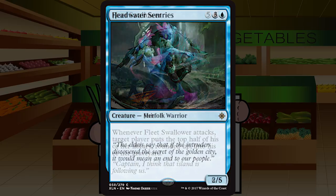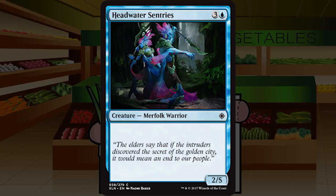Headwater Sentries are three and a blue for a 2/5 merfolk warrior at common with no rules text. I really don't want to be playing this in most decks. If you're desperate to stall to the end game, this is your imitation of Ancient Crab, but you should cut this pretty readily in most if not all decks. C-minus.